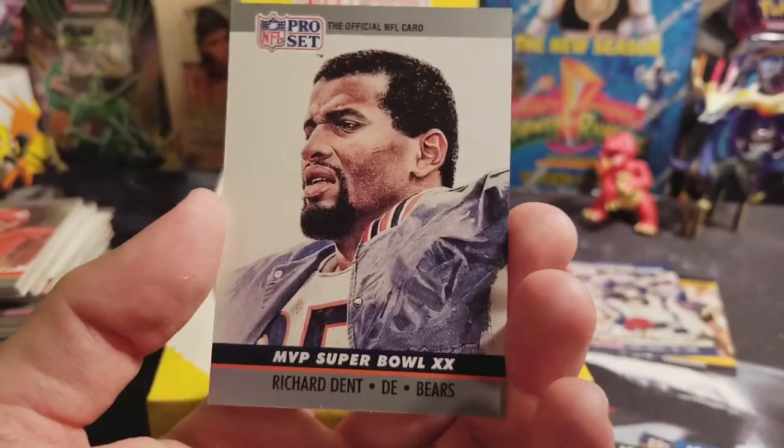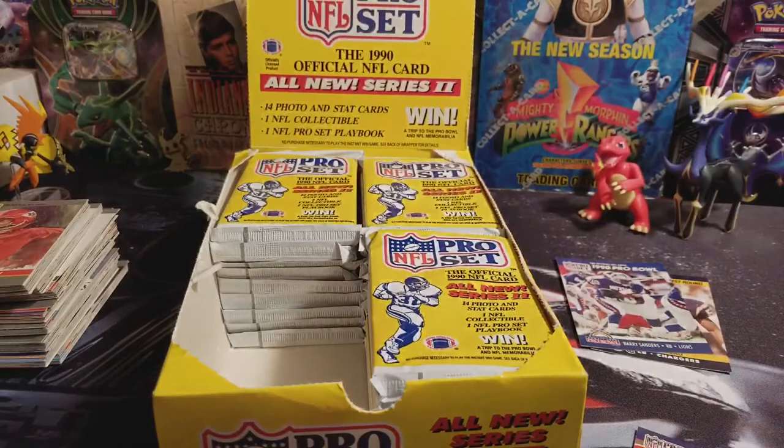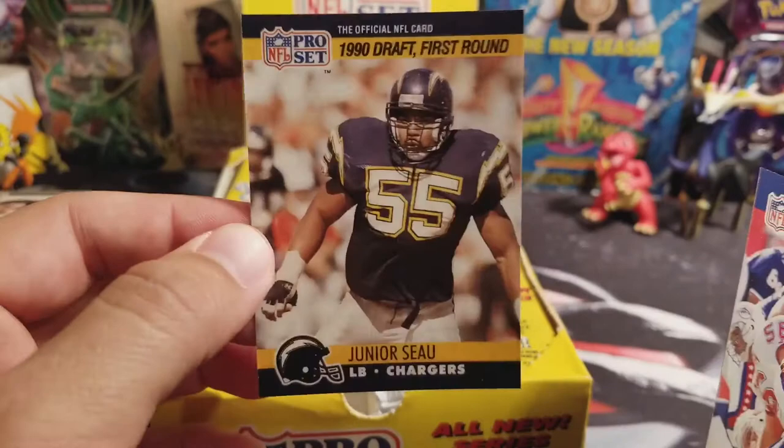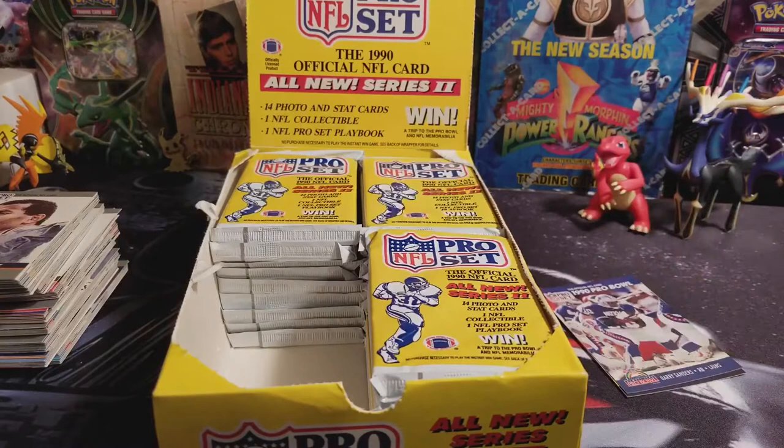So that's all for this video. Out of that quarter of the box, I did get a Barry Sanders Pro Bowl card and a Junior Seau rookie card, which is pretty cool. I hope you guys enjoyed that and will stay tuned for the rest of this box — hopefully we get something awesome in the other videos. If you enjoyed it, give it a thumbs up, and if you want to know when the rest of these videos come out, go ahead and hit that subscribe button and the bell next to it. See you guys next time.